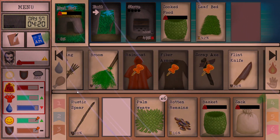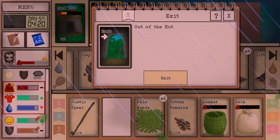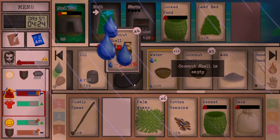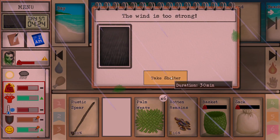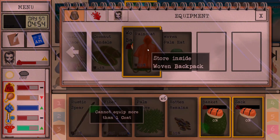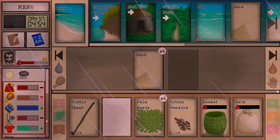Once we have the partridges going we're gonna have eggs, which will allow me to eat and feed myself more easily. Let's drink a little bit and then I'll go visit the partridge enclosure even though it's daytime. This storm should be fine. I don't actually have my fiber armor on - I should have it on, there we go.